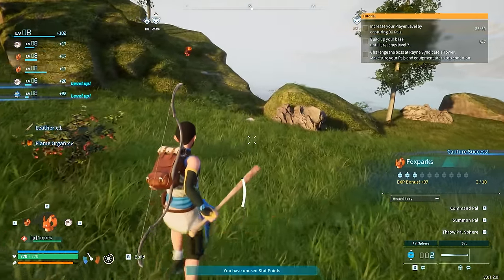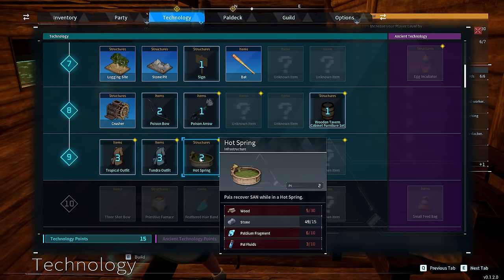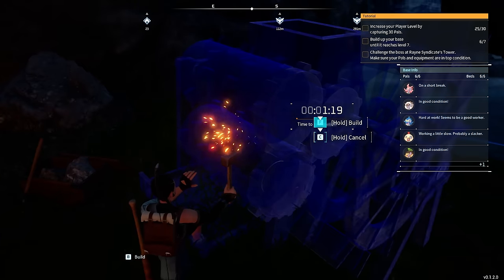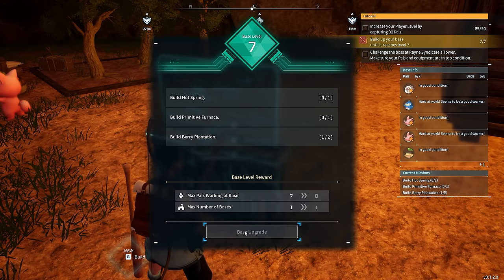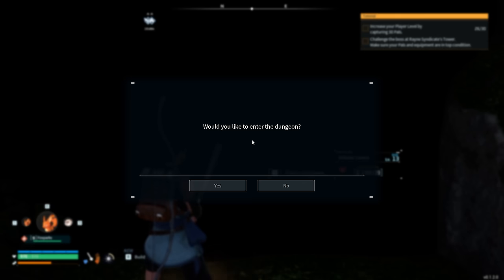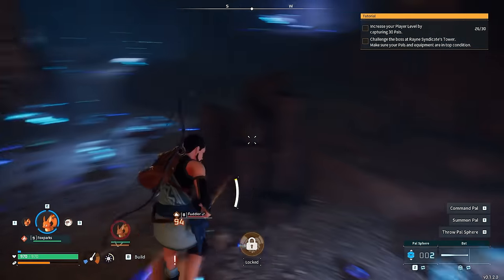If we want to 100% this game, we will need to attain max level to get our hands on the best gear. So we're going to learn a few more essential items, including the crusher — this magnificent structure will convert stone into Paldium Fragments. We need hundreds of thousands of Paldium to make capture spheres. It's time to upgrade the base yet again. There are hundreds of caves throughout Palworld — this is the first of many, and inside we notice a new PAL called a Fuddler, which is pretty good at mining.